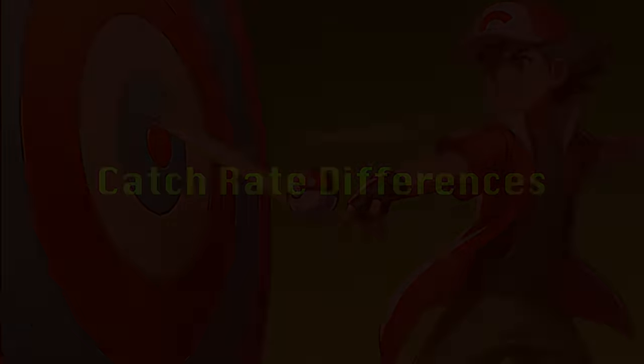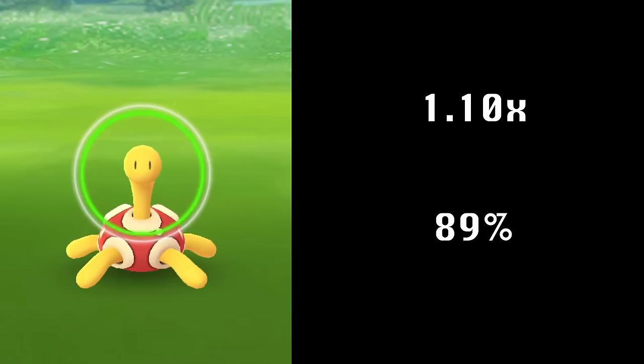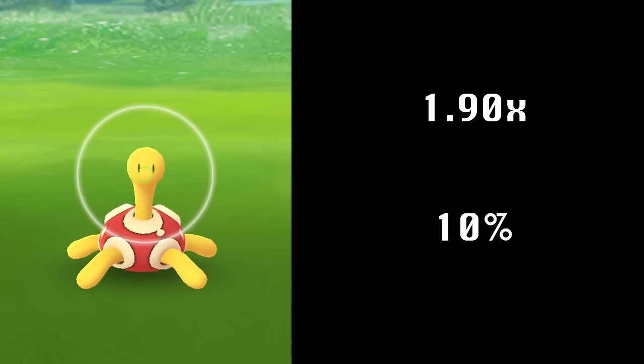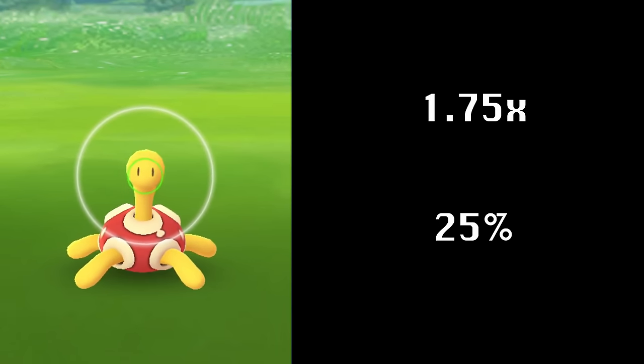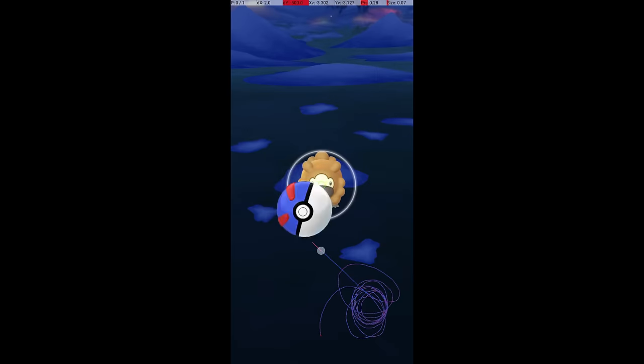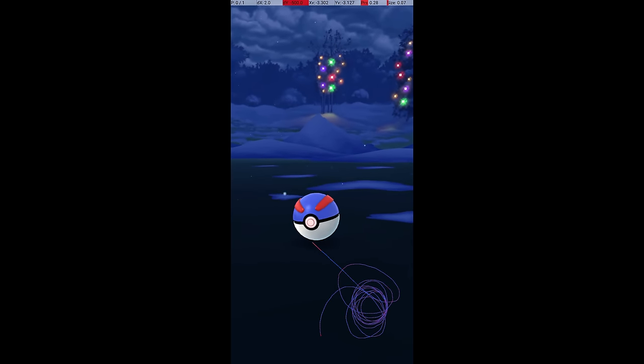On top of that, the smaller the Catch Circle is, the better the catch rate is. As the Catch Circle size goes from 100% to 10%, the catch rate multiplier for hitting the Catch Circle goes from 1x to 1.9x. For some Pokemon, an excellent throw when the Catch Circle size is less than 13.5% results in a guaranteed critical catch.